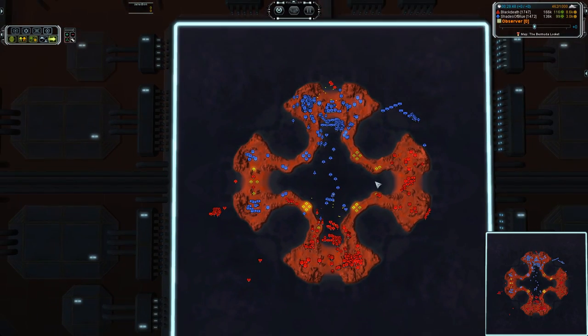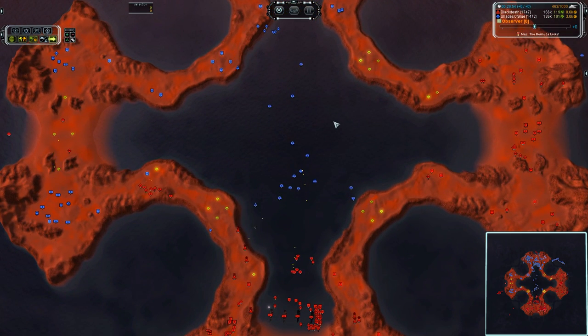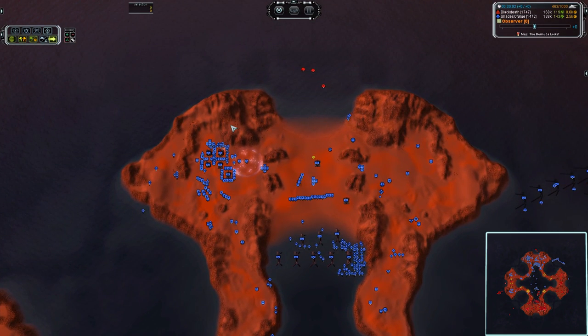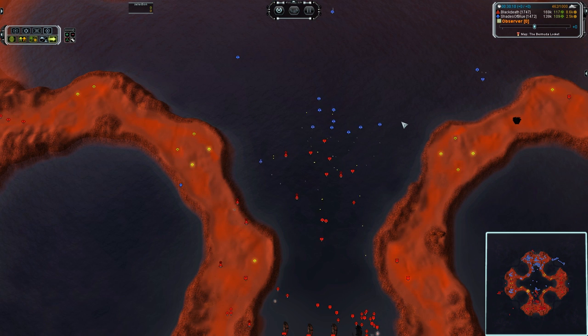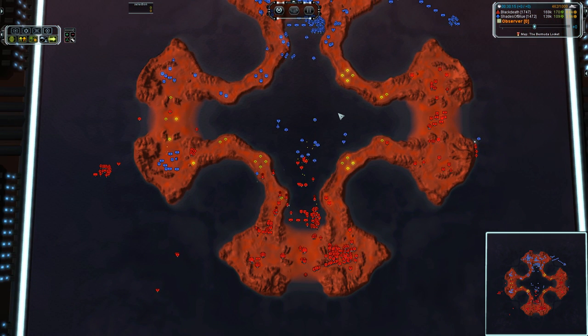Shades of Blue had such superior reclaim income that I have a hard time believing what's happening here. But it looks like Shades of Blue is having a little bit of an issue dealing with all of the stuff coming online. He is attempting a T3 air upgrade — that will help him out some. And the interior Navy is looking halfway decent, but still no Coopers, no T1 subs. I think if he would have built a couple Coopers by now, he would have easily won this Navy.